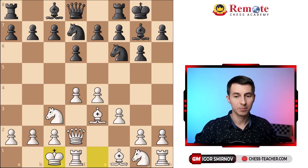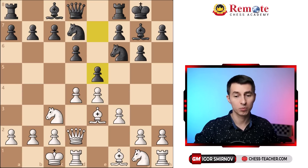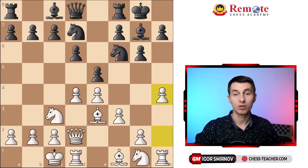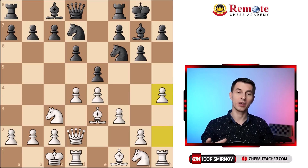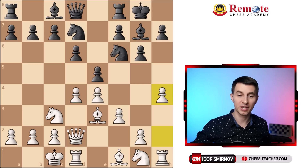White castles queenside, pawn e5. Black tries to do something in the center of the board, which is also nice. And here pawn h4 — white starts his classical attack on the kingside. It's the very same way white attacks in the Dragon variation of the Sicilian defense.